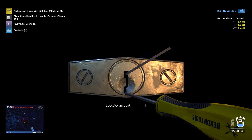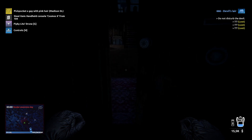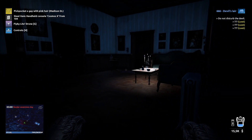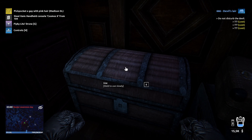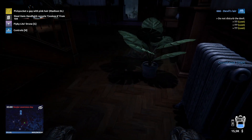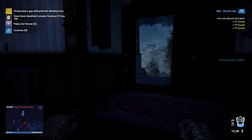Let's lockpick this lock. What you need to do is come here to the chest, and here you will find mask number three.